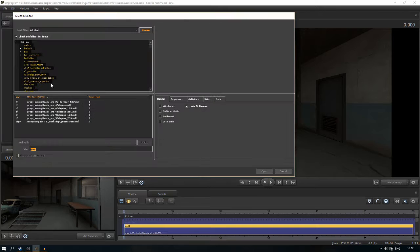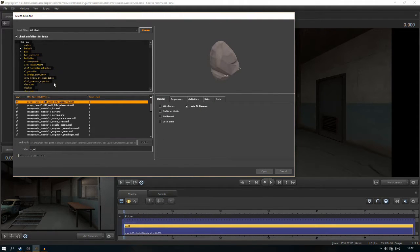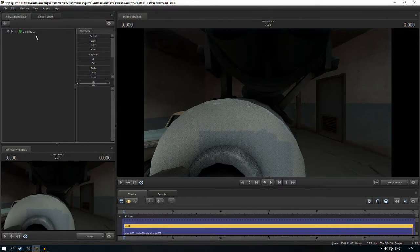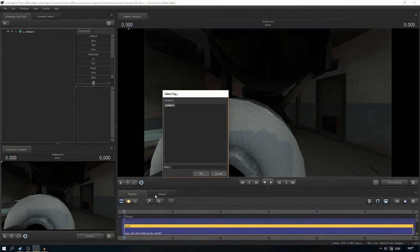You will need to get a C underscore skin model. Obviously it's only the stock weapons that have skins, not all of them. So let's just get the minigun — the minigun is quite nice. We're just going to set up a camera.